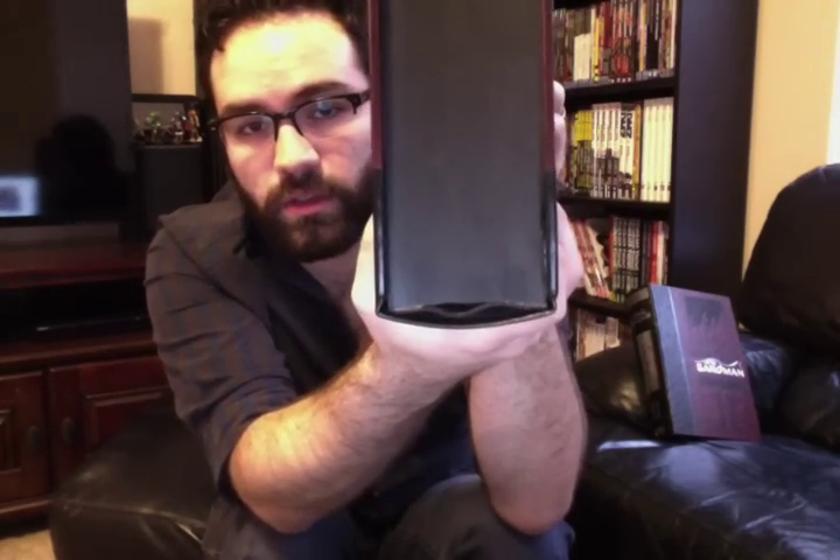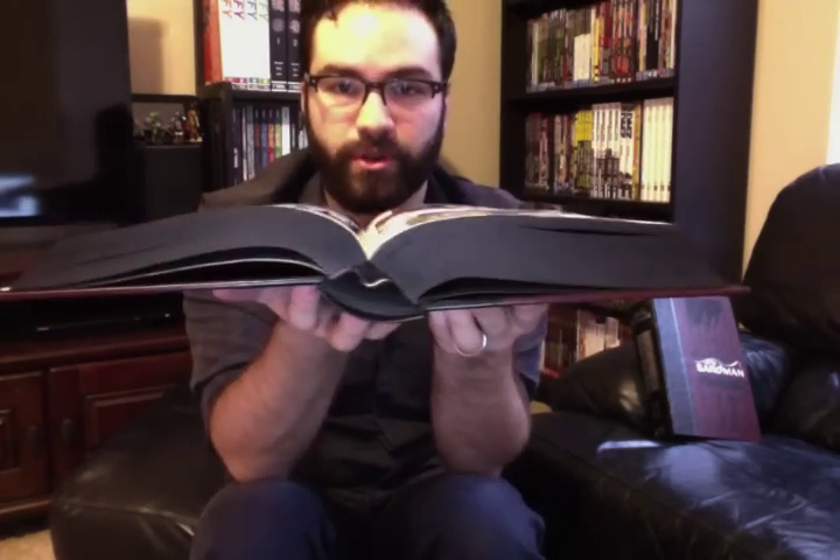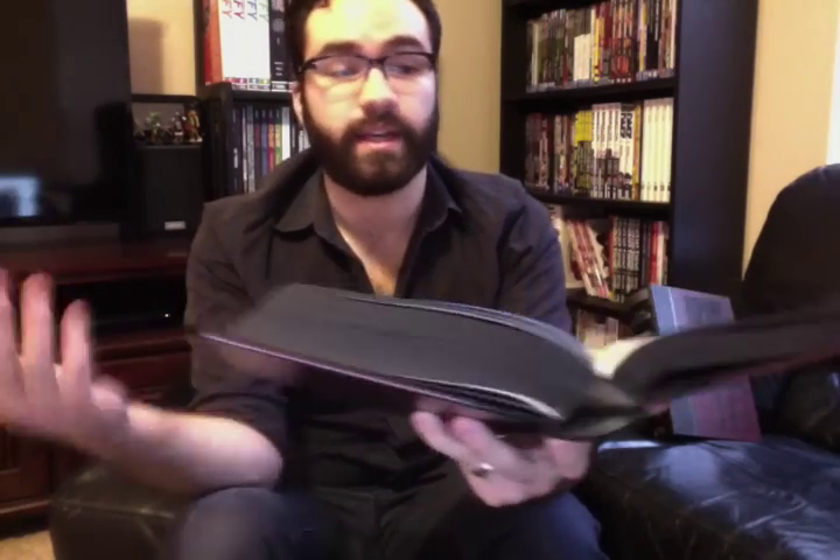The pages have black on the edges. My binding hasn't come apart, but you can see there's a little separation of the outer binding — like the ribbon from the glue — though it's not all the way through. The binding for something from DC and Vertigo is some of the best they've produced. There's not a lot of gutter loss, which makes this a really nice book. If you haven't read the series before, this is a really expensive book to be your introduction, but it's very well put together and easy to sit down and read.